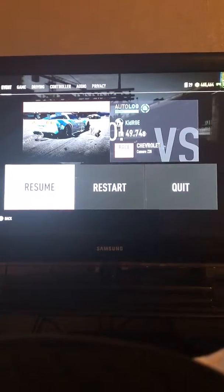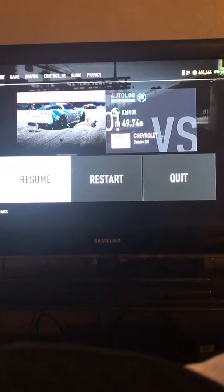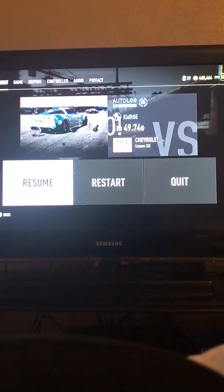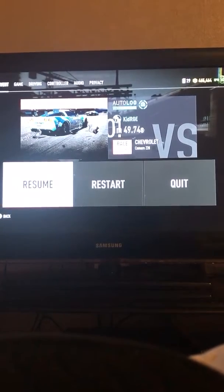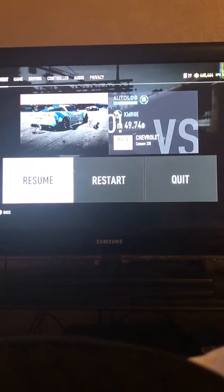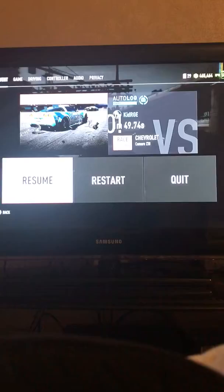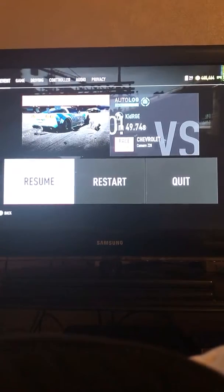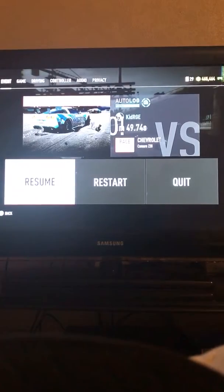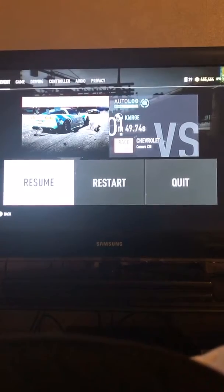Hi guys, back with another Need for Speed Payback glitch — or money hack, basically. There are two races in the game. One is a drift trial; it's a quick and easy course, a quick easy way to get money. Just invest in your car, keep going round and you'll get a silly amount of money, as long as you keep doing the payouts as well.